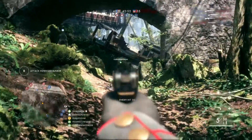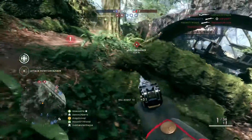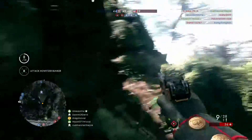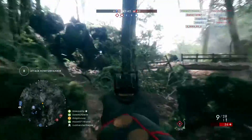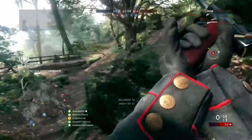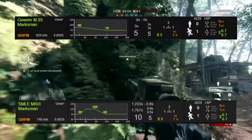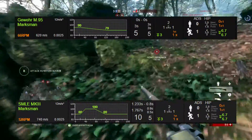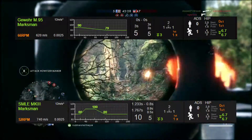The SMLE's bolt action required a lot of practice to achieve this firing rate. Other weapons with a straight pull bolt system can achieve a greater fire rate due to requiring a lot less movement to rechamber a round. One such example in BF1 would be the Austro-Hungarian Gewehr M95, which has a higher fire rate than the SMLE in game.